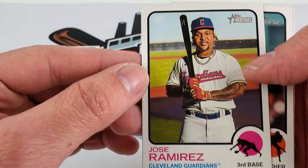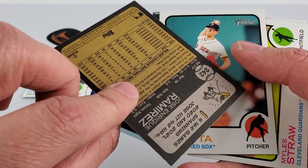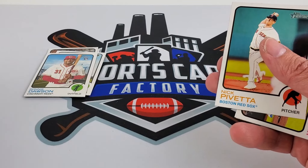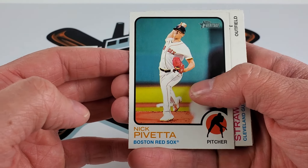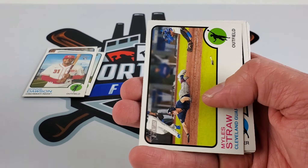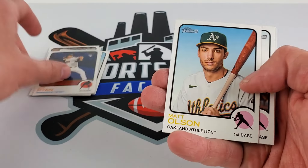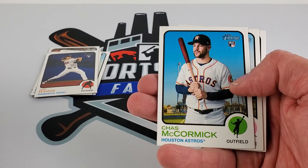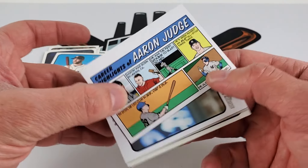Ramirez — looks painted. Interesting, what a funky picture. But he is off to a hot start, an incredible start. Gonna be looking to pick some of his cards up. He's kind of a long shot to get into the Hall, but he's making a name for himself every season it seems. And we do get a comic card of Aaron Judge.